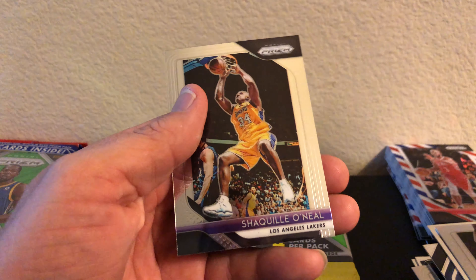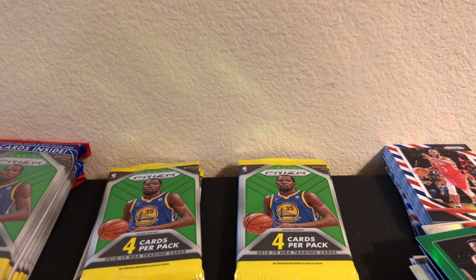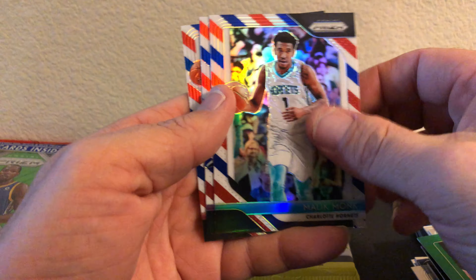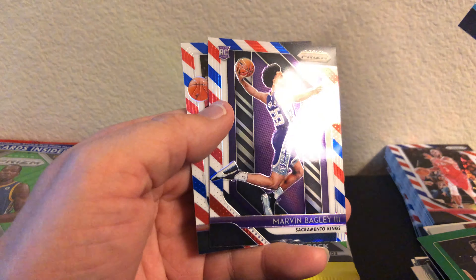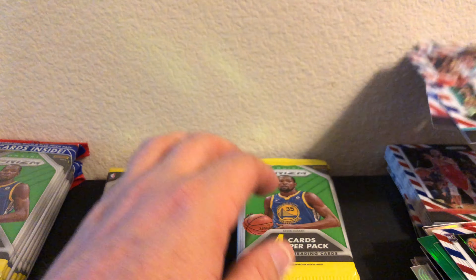Kemba Walker, Kevin Durant Silver - there we go. Patrick Ewing Green and O'Neal. I actually have six, probably seven, Prizm boxes outside of here. Malik Monk - there we go - Marvin Bagley, red white and blue, John Wall.